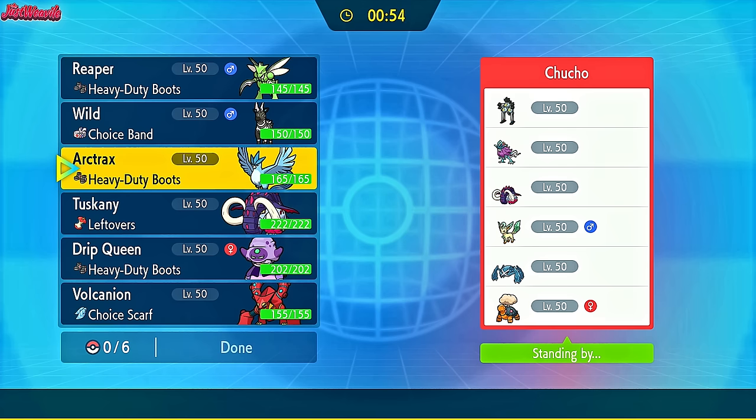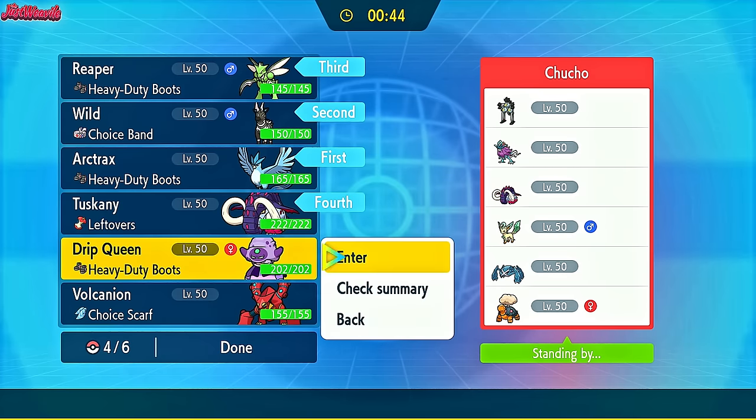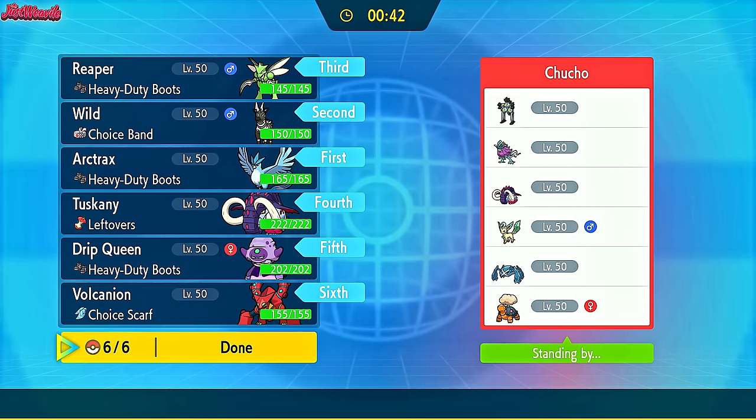The Metagross is there too. Articuno does pretty well against this team. So I think I'm going to lead off with Articuno straight up, go for Tera Ground straight away, and then kind of go from there.